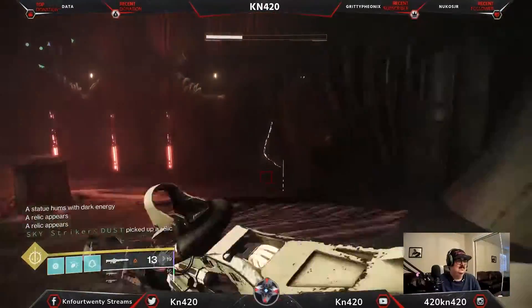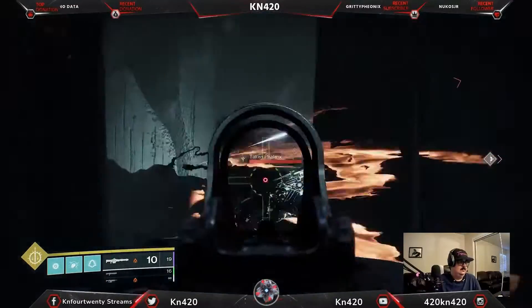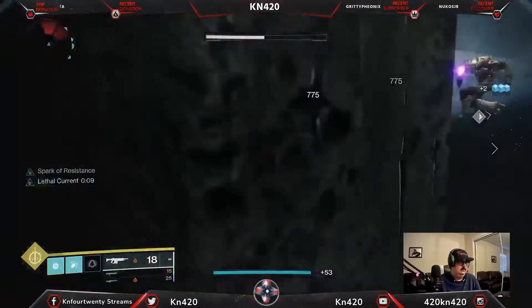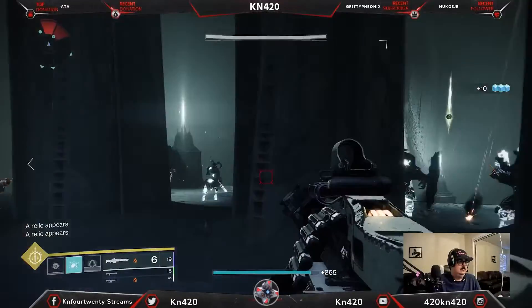One baby. Break some walls. There's some ads — realize you're not supposed to be on that side and you can just chill in the middle with your Xenophage and break the walls whenever you need to.